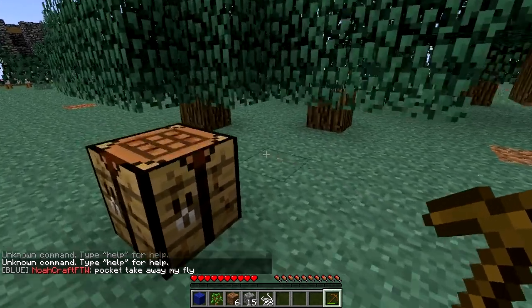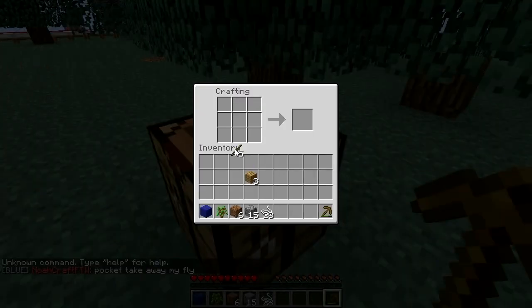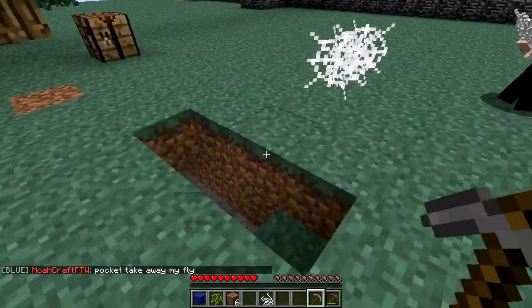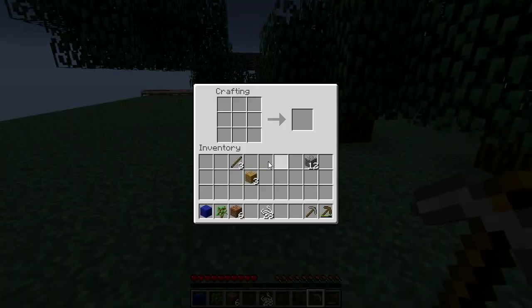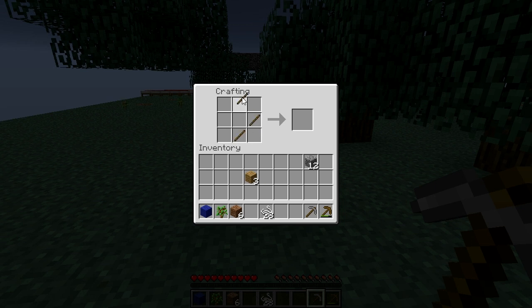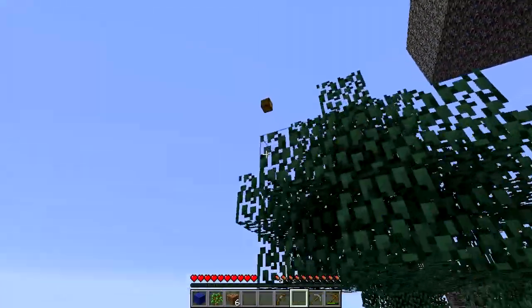I wonder if you break the block under it... disappeared. I have so many cobwebs. Let's make some string. We'll use this as defense — never mind, you can't. We need silk touch. Maybe we shouldn't have used the cobwebs for defense. Sky, did you break all those cobwebs you got in that chest?